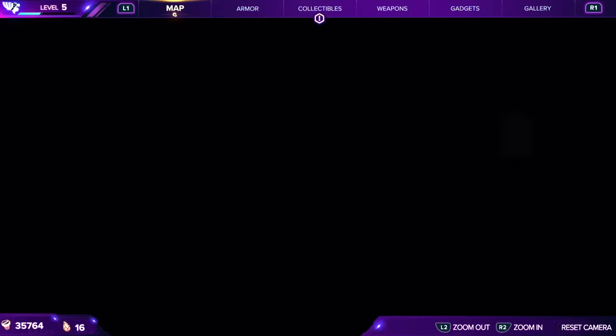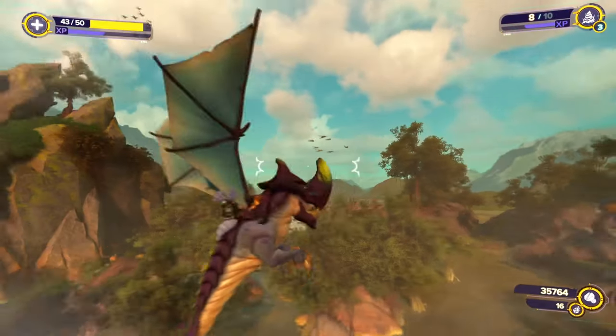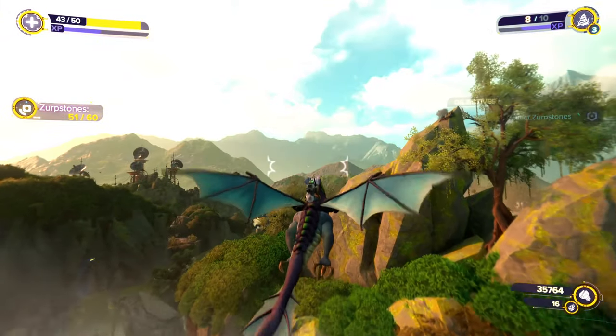Once you do that, you get all 60 and you get the Spybot for this planet. And that's pretty much it — the game doesn't explain to you that 45 is when you get the fire breathing ability; that's sort of kept secret from you.